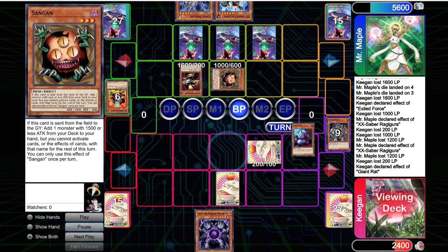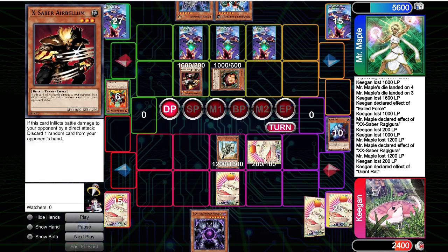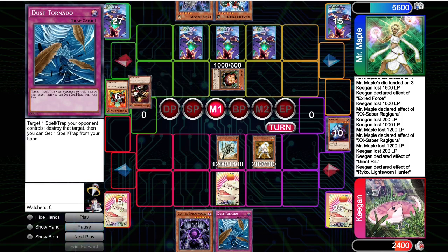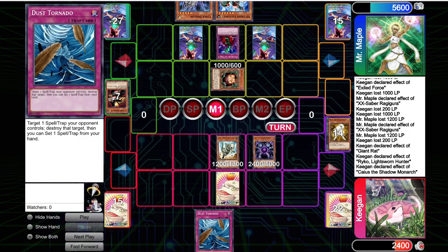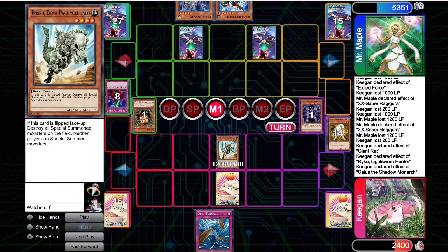On our turn, we're able to pick up a Dust Tornado. Ryko is going to hunt down the Airbellum. We're going to sack the Ryko for the Caius — Caius is going to target the Sangin. And now their whole board is gone and they're locked under the Fossil Dyna. Somehow.